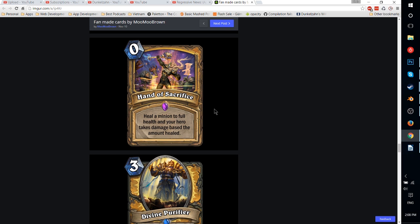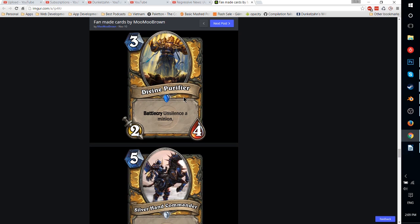Hand of Sacrifice — heal a minion to full health, and your hero takes damage based on the amount healed. I think this card is not very good because Shaman has Ancestral Healing — zero mana, restore a minion to full health and give it Taunt with no downside — and that is pretty much never played. Would you really play zero mana to heal a minion rather than just play Earthen Ring Farseer? I don't think so — you'd sooner play Earthen Ring Farseer.